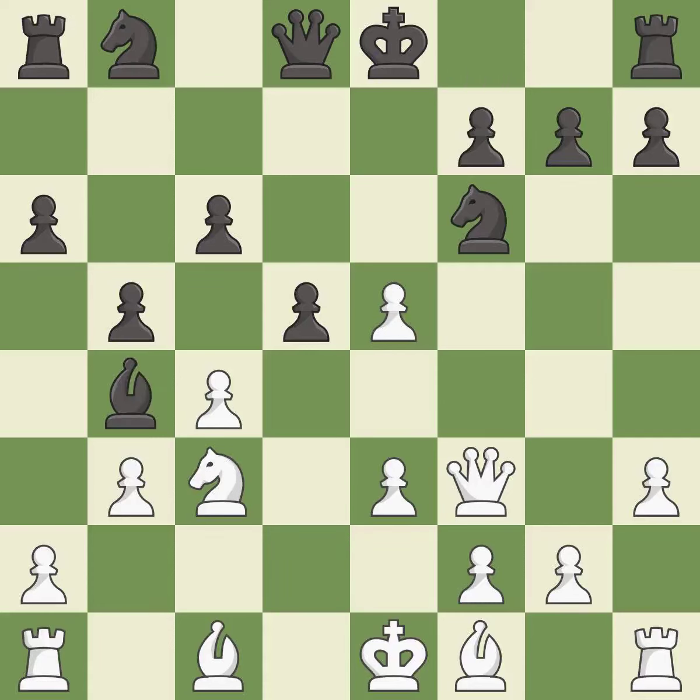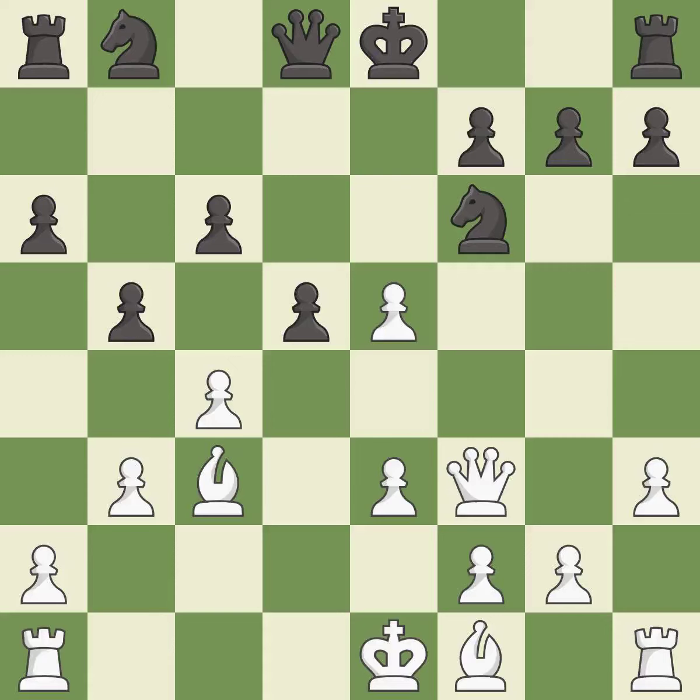This immobilizes the opponent's knight by pinning it to the king. This defends the attacked knight. This is the only move that works — it is a great move. This is an equal trade. This wins a tempo by threatening a bishop and forcing it to move away. This prevents the opponent from castling, which generates tactical opportunities by keeping the king in the center.